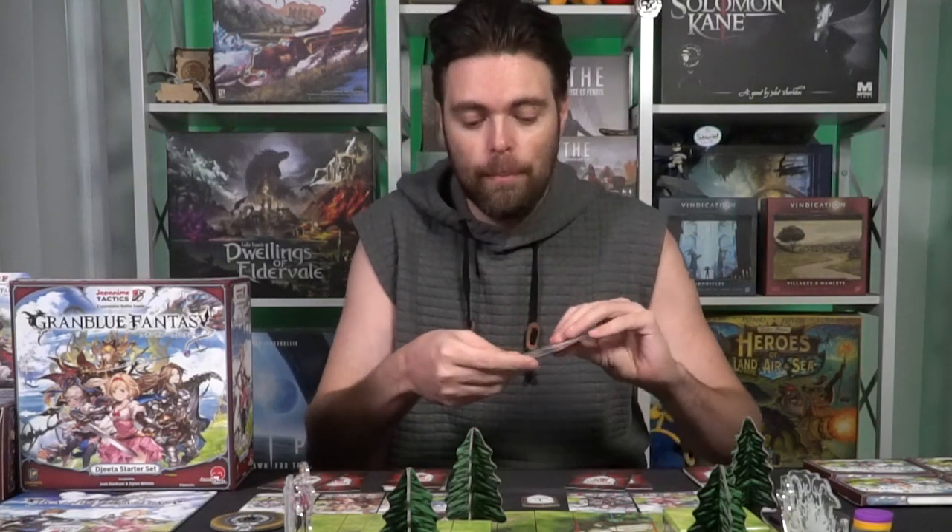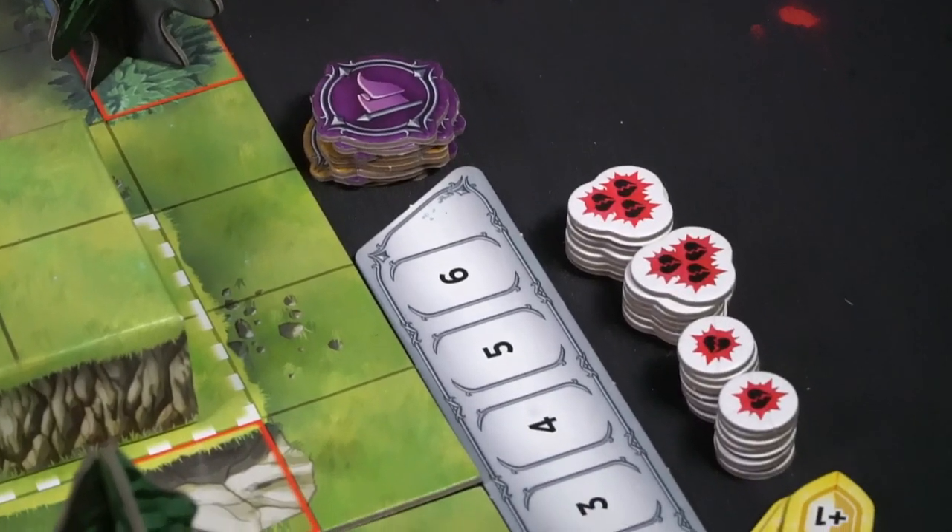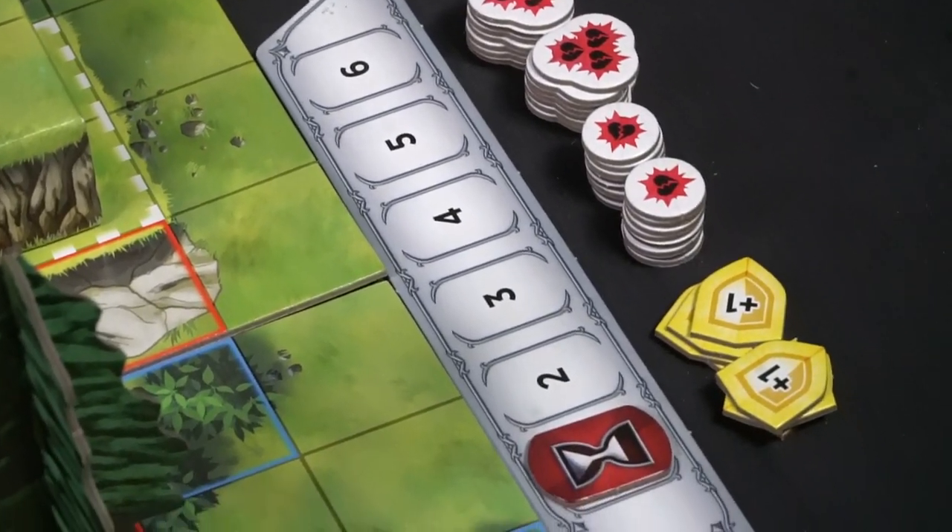You're going to set the game up, have each character on different sides of the game board, and play in one of many different objectives — King of the Hill, Vandalism, Bounty Hunters, Rescue Hostage, and more. Can you defeat your opponents or gain enough victory points to achieve your objective? Find out in Grand Blue Fantasy from Jap Anime Tactics.